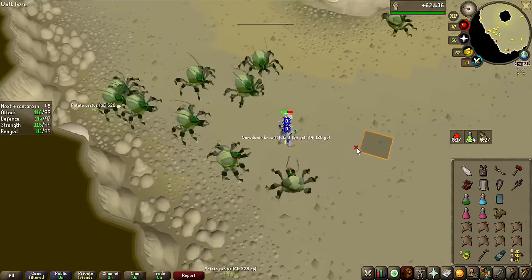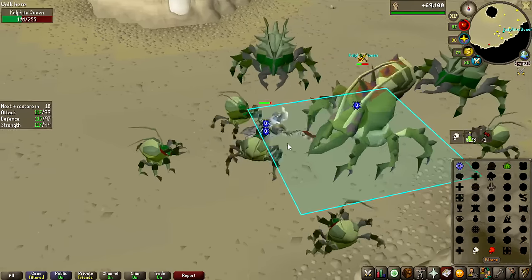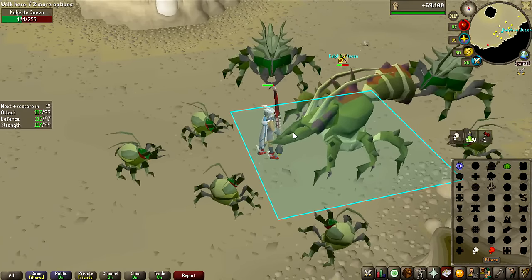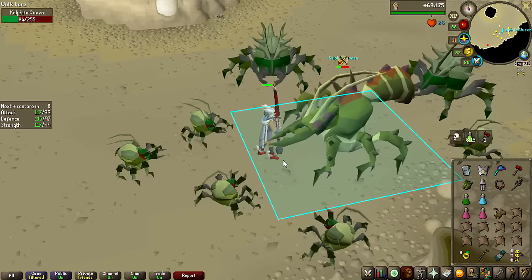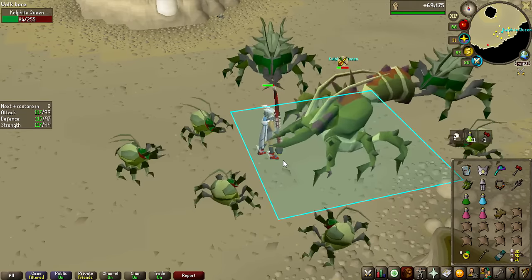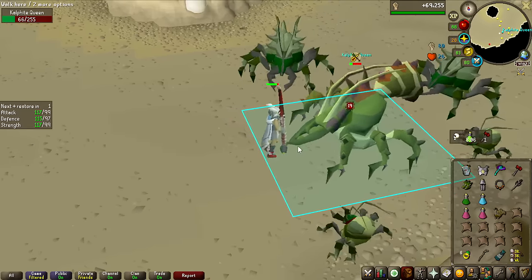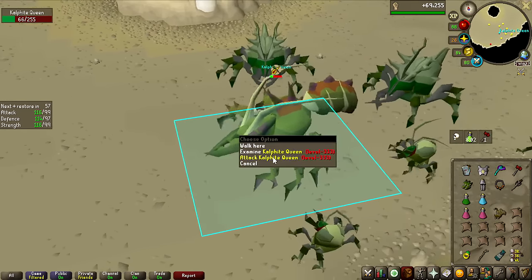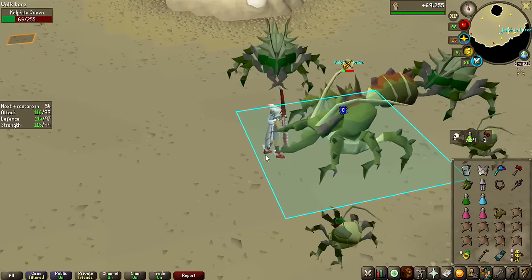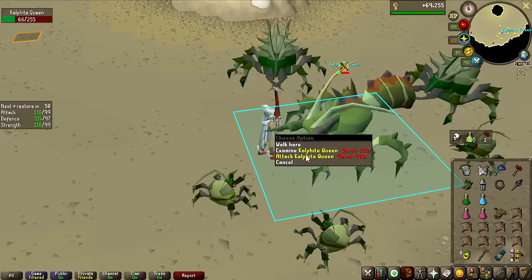I was looking at some Calphite Queen videos to see how many kills an hour people with max gear — Scythe, Full Inquisitor, insane gear worth billions — were getting. They were getting like 25 to 30 kills an hour, and this is also with Thralls. So it's going to be very slow with my gear. I want to do a 1 hour trial to see how many kills I can get with my setup, so after kill number 30 I'm going to start the timer.